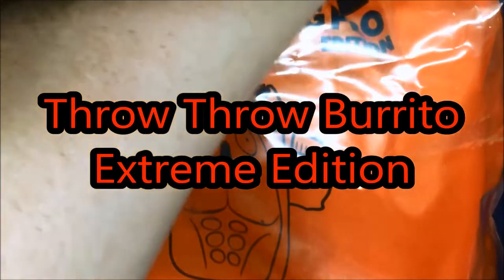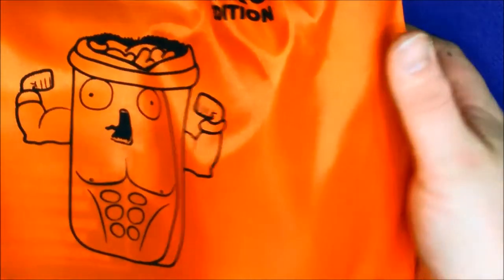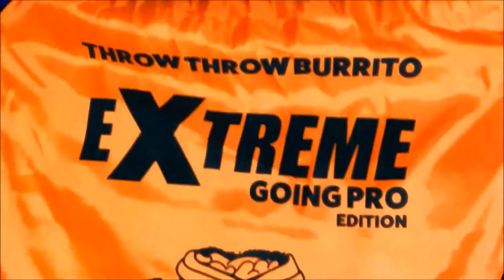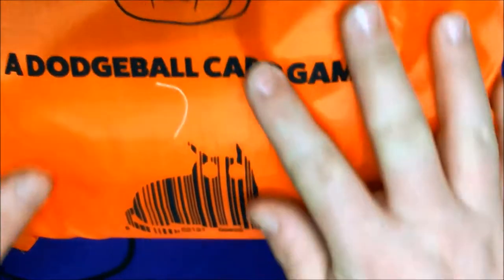We are going for the Extreme Edition. If you're wondering what the Extreme Edition was, it was a version that lets you play it outside. It comes in this awesome travel bag. Throw Throw Burrito Extreme — Going Pro Edition, with a beefed-up taco on the bag. I love the barcode — a little kitty cat. This also has some cool backpack-like handles so you can carry it with you. I didn't realize it came with backpack straps, so that's pretty awesome.